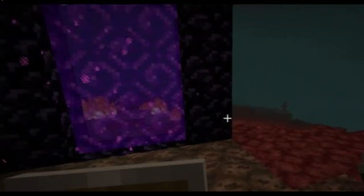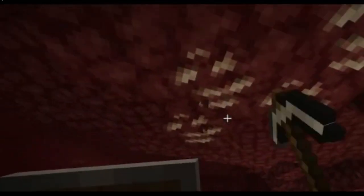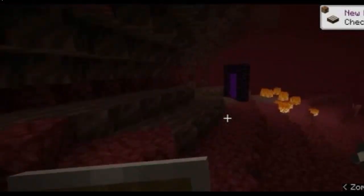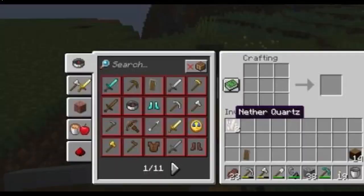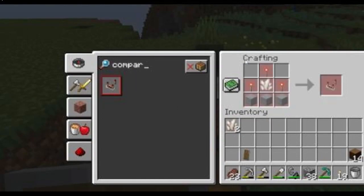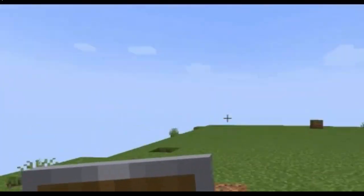Now he's in the overworld. Well, we will deal with that in a moment. For now, all I need is this. Thank you and goodbye. Yeah, I figured that would happen. And with that, I can finally craft two of these, which is the final step. Now we should have everything, so let's go ahead and get started.